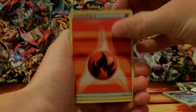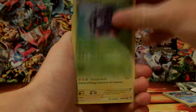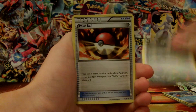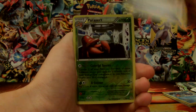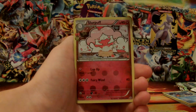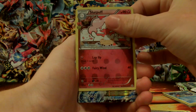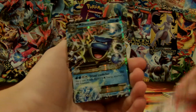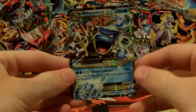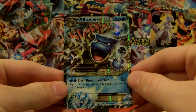Fire Energy, another one, Geodude, Tangela, Raichu, Persian, Pokeball, Parasect — which is a rare. Next, Slurpuff. And the final card is... it is a Mega Blastoise EX! Yes! Even though I already have this card, it is a great pull right there — a Mega Blastoise EX.